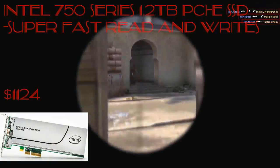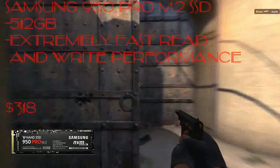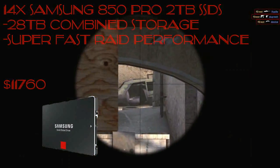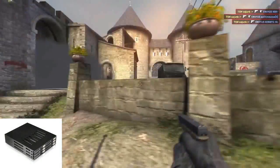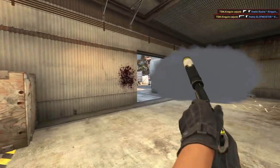For storage, we first picked up a 1.2 terabyte Intel 750 Series PCIe SSD for $1,124, then we picked up a Samsung 950 Pro 512GB M.2 SSD at $318. Then we got shopping crazy and picked up 14 Samsung 850 Pro 2TB SSDs at $840 each. We will be removing the drive cages in our case, so I picked up two iStarUSA 6-drive SSD hot-swap cages for $115 each, fitting into the 5.25-inch bays in our case, making 12 of our 14 drives hot-swappable.